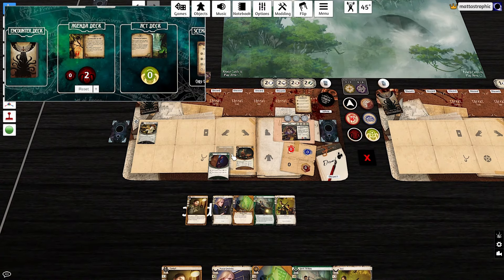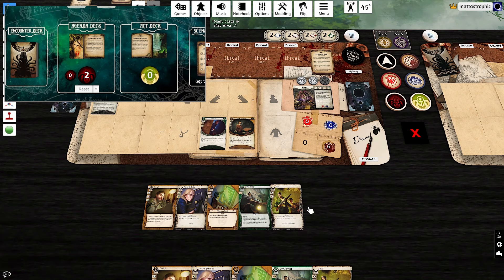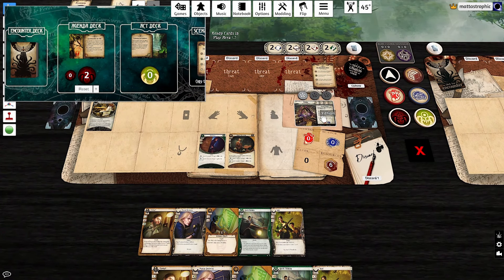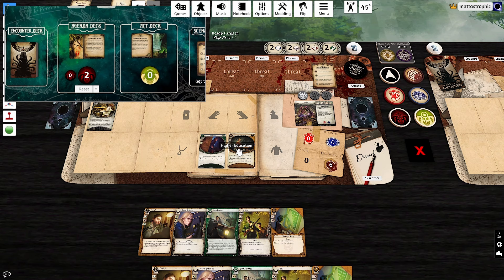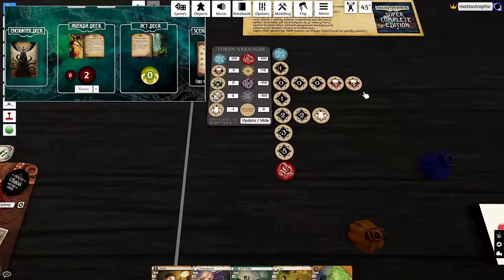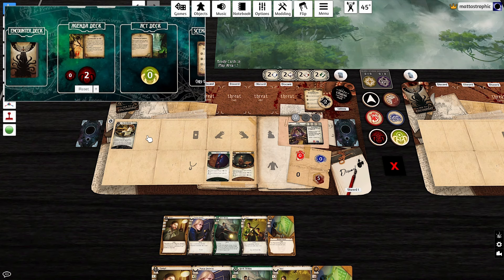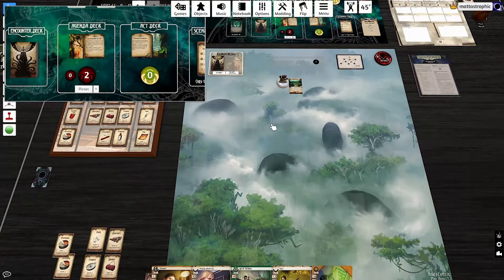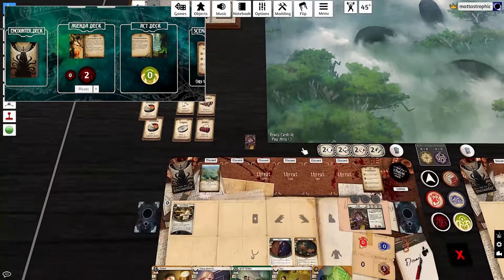For my second action, I'll try to unlock Innate — not Insight. We're currently at two intellect on a difficulty one test. Using Higher Education, we go to three on one, which covers most of the bag. We roll it — yes! We've unlocked Innate. Now we're finally ready to start exploring. Third action: explore. And there's Lost in the Wilds. I don't mind failing this one since it's just horror, so I'll tank it and take three horror — saving the good stuff for later.